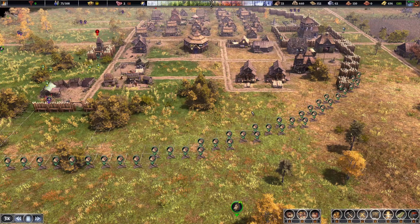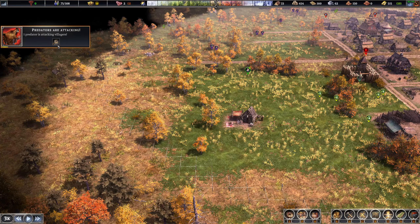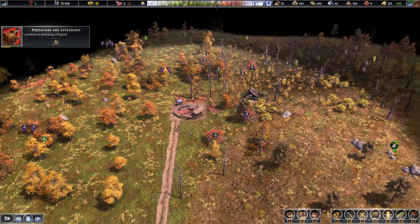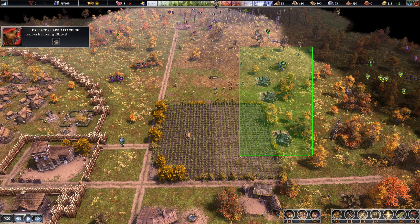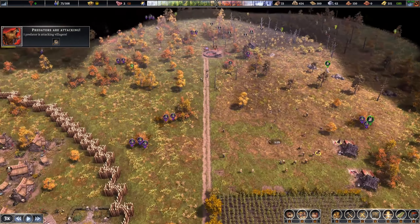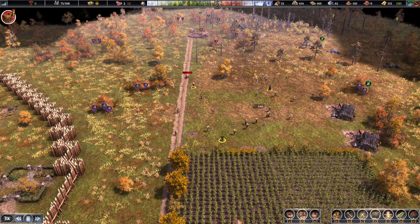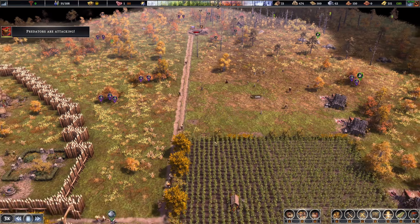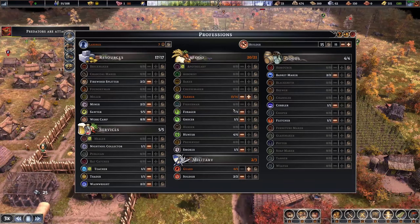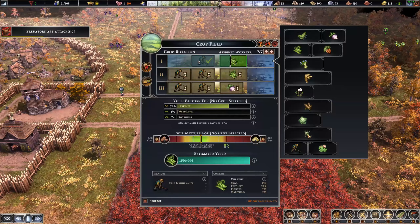Got predators attacking — a bear. This is the good thing about having multiple hunters. The bears usually run off once you start shooting them. And we just got a big influx of people — we need more farmers. I'm going to start setting up for actual farming now: turnips, clover, peas. This is the staple of any build — gives you a lot of good food.